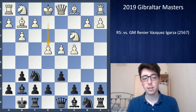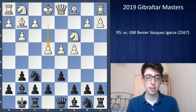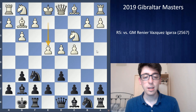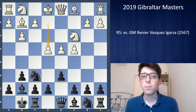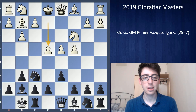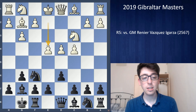The only reason I knew anything about this line was because I covered it in a video for my Patreon page — one of the opening labs — where someone asked what black should do, and I researched it. That was back in October or November. So when e4 showed up on the board, I was immediately trying to think back to what I covered, and it actually helped me because I remembered an important trick in this line.